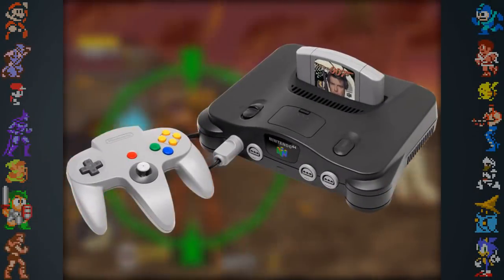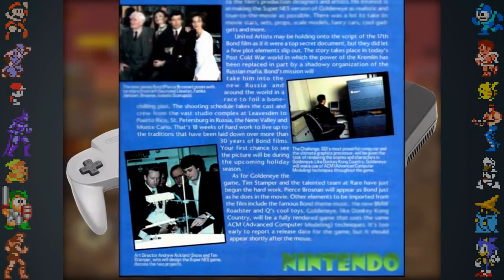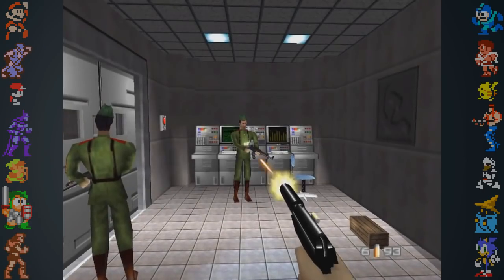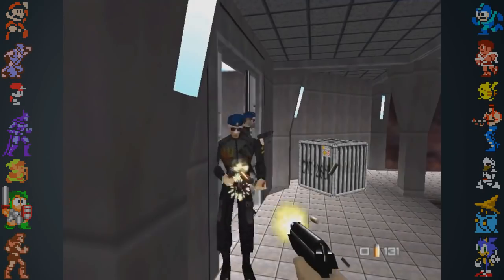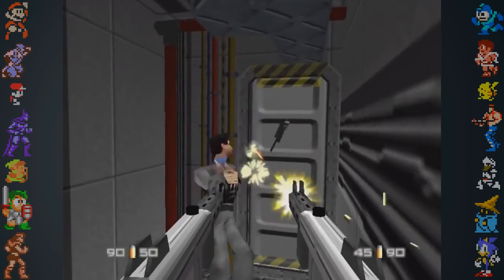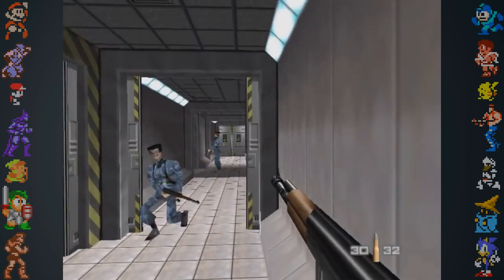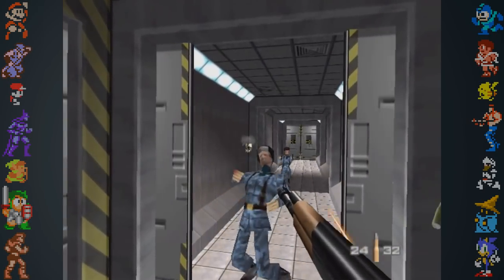Only for Nintendo's upcoming 64-bit console. A team of about 10 individuals were assembled to work on Goldeneye. Eight of these team members had never worked on a game before, but their inexperience proved to be an invaluable asset. Since they'd never developed a game, they weren't held back by traditional game development standards and mentalities.